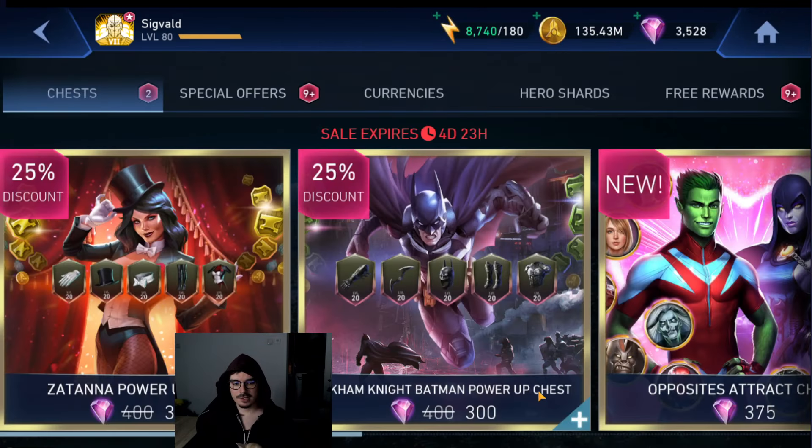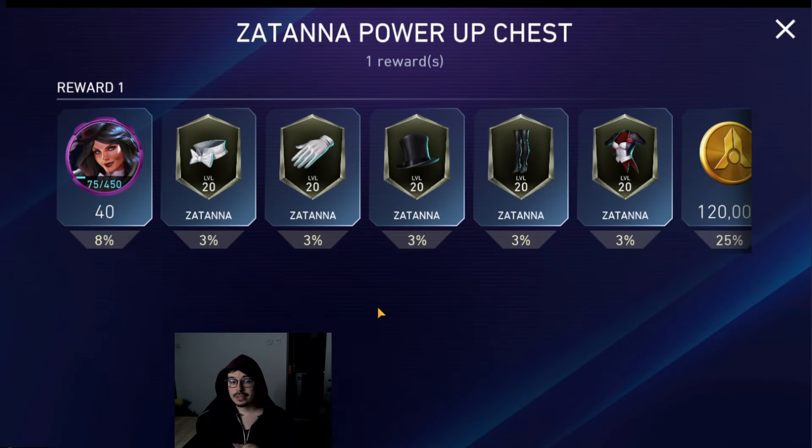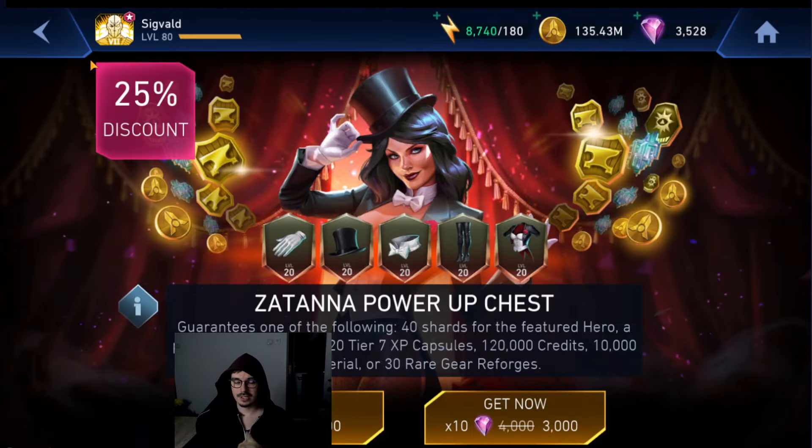Now let's take a look at the store section. First of all, we got Zatanna power-up on a little bit of a discount. I don't think Zatanna needs gears, but if you're not comfortable with your current Zatanna situation, you might as well open this until you get one gear. Because you get that one gear, you get some health in there, you get some defense in there, and you're gonna die less often maybe with her.